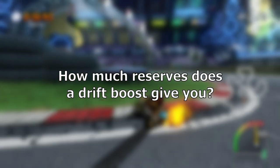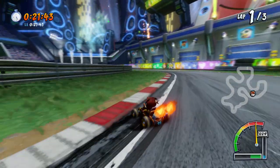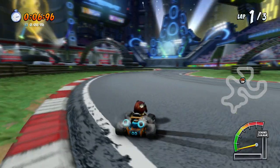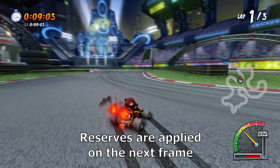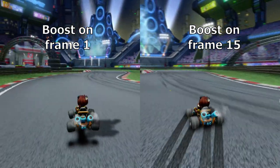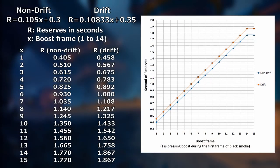So exactly how much reserves do you get from each drift boost? All engine classes get the same amount of reserves from drift boosting, except for the drift class which gets slightly more. There are 15 frames on which you can boost, starting from the frame when black smoke first comes out of your exhaust. Pressing the boost button during the first frame gives you 0.4 seconds of reserves, while pressing it during the last frame of black smoke will give you 1.77 seconds. Here are the graphs for how many seconds of reserves you get depending on when you boost, as well as the equation for each. Note that the equations are only valid for frames 1 through 14, since boosting on frame 14 and 15 gives the same amount of reserves.